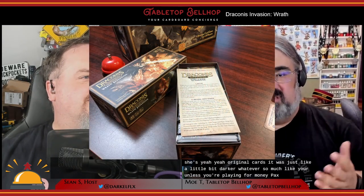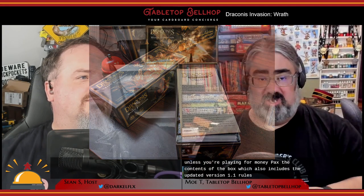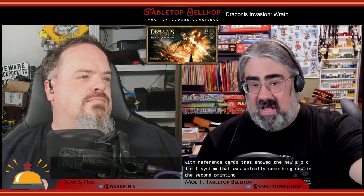In addition to the sealed packs, there's a bit more in the box. There's a two-sided sheet explaining how to use the contents, which also includes the updated version 1.1 rules - helpful if you have the original version one of Draconis Invasion and haven't gone online for the new rules. There are also reference cards showing the new ABCDEF system from the second printing, and the best piece ever - a cloth bag, which we now know is for holding the square cards.